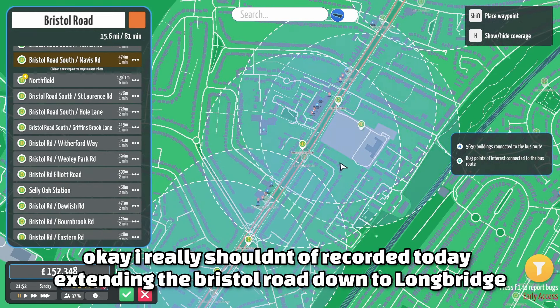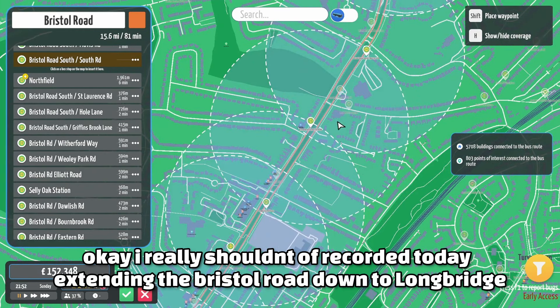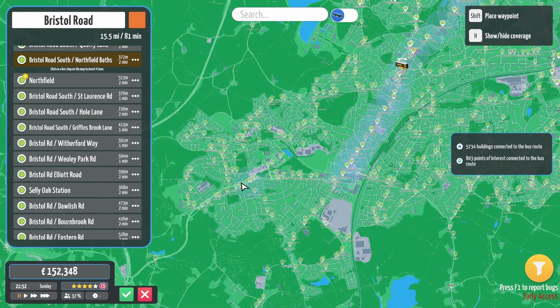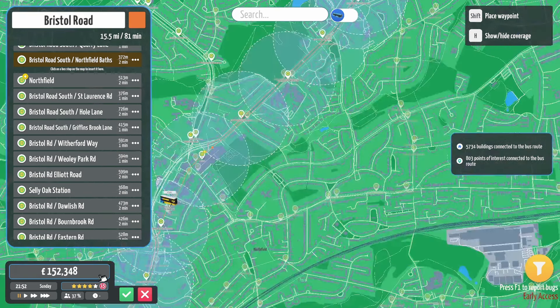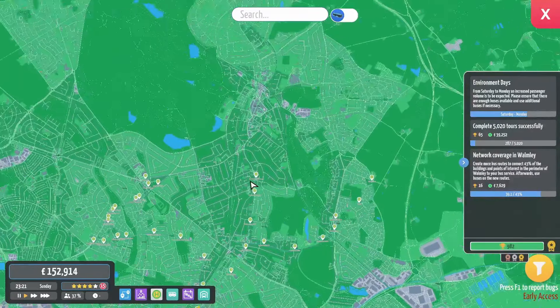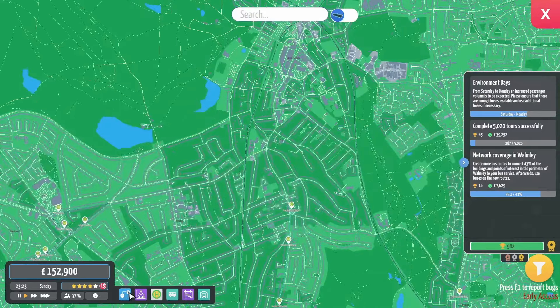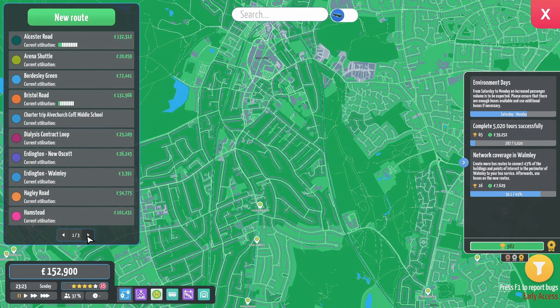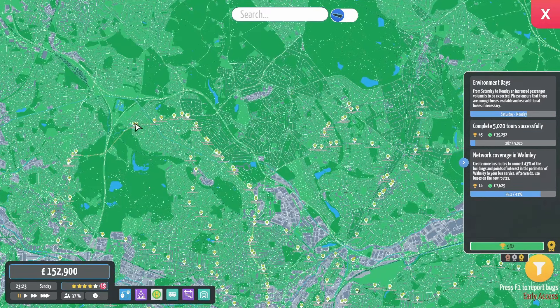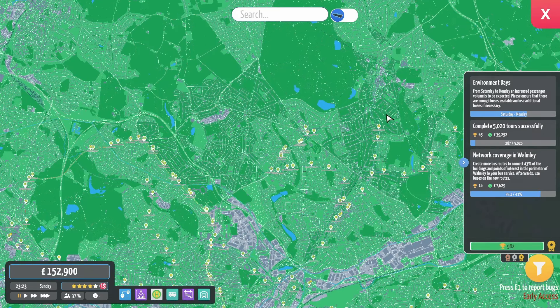We'll turn it around at Longbridge for now, because I'm not sure where I actually want to take that route properly. In real life it splits at Northfield — one section goes down through Longbridge and terminates there, and the other section goes through there. I might as well expand this route up to Sutton Coalfield and finally actually make it a Sutton Express. I'm going to pause the game so I can get this route change before the time ticks over. I could also expand the West Bromwich Scott Arms route over, because in real life that finishes at Sutton Coalfield as well.